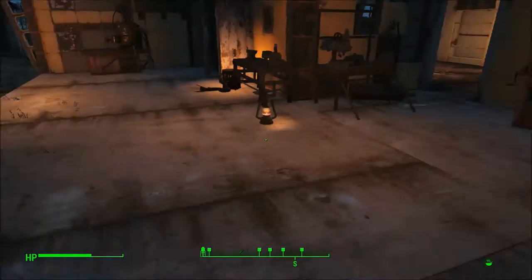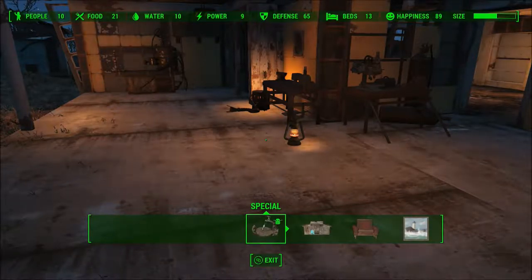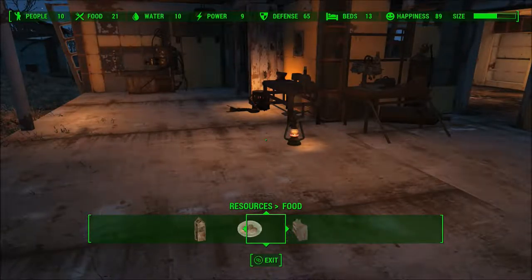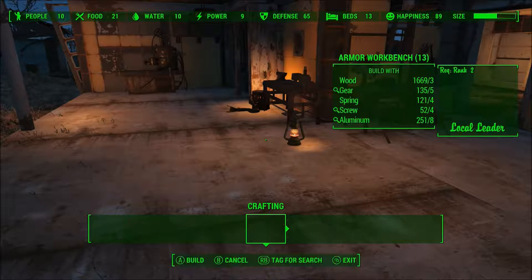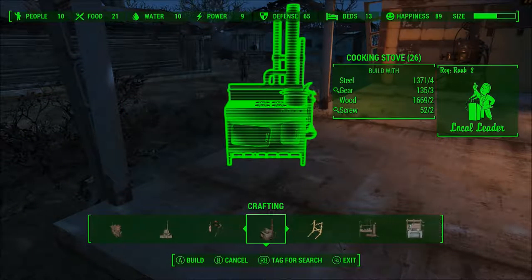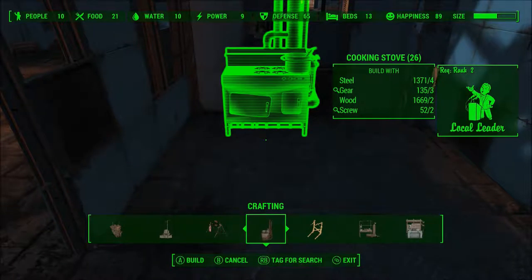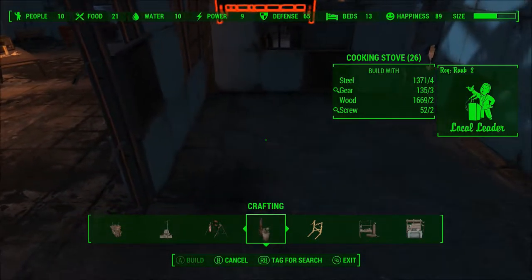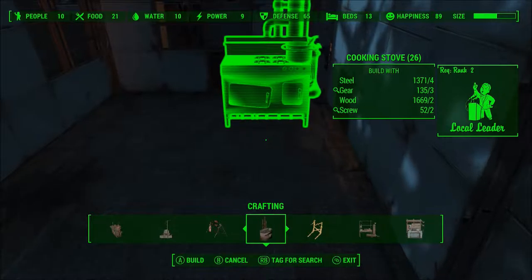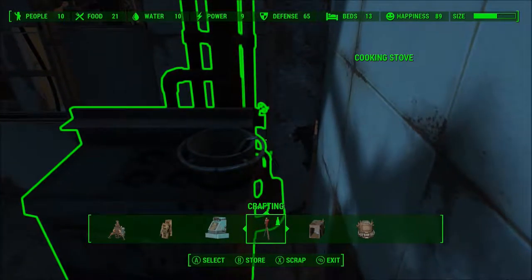I just realized I don't have a cooking thing. I've been running without a cooking station for a while now because I accidentally deleted it — because I'm stupid. Now that I have the ability to make it — I got Local Leader rank two, now I'm able to make what I wanted, which was the cooking stove, which I can put in this house over here. Pull it out a little bit. That'll work, that'll be just fine.